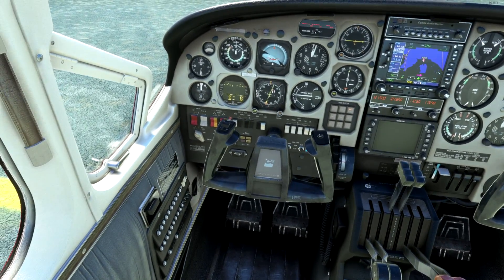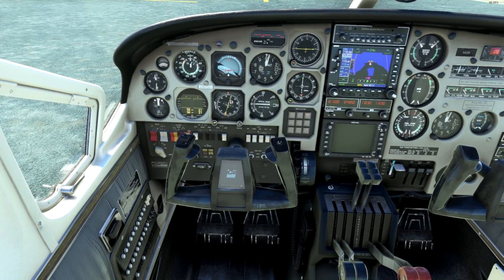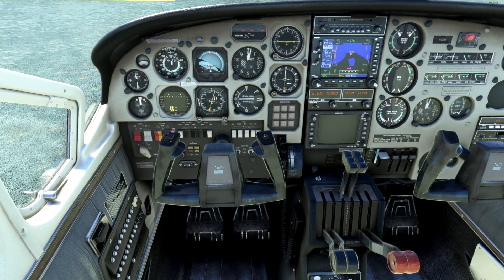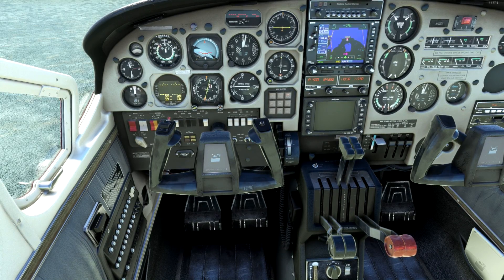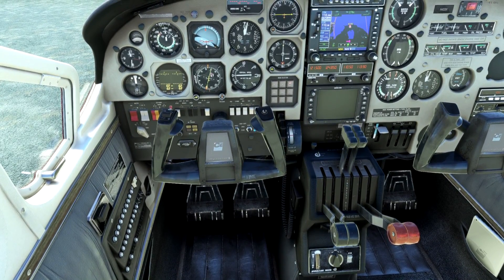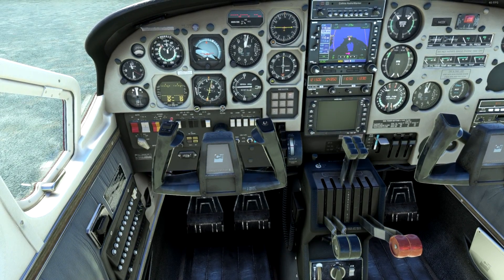I'm going to quickly go to the aircraft's folder, which should be under your usual community location in Flight Simulator. This is a marketplace aircraft so chances are it's been placed in the official side of things, which does make finding documents rather difficult.